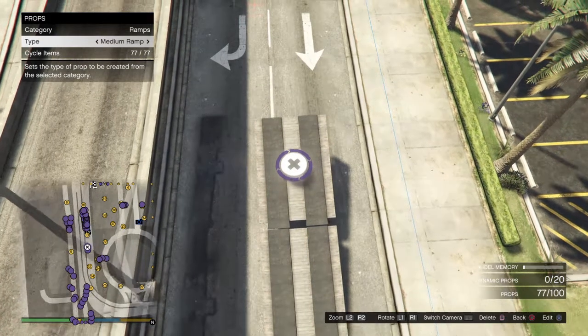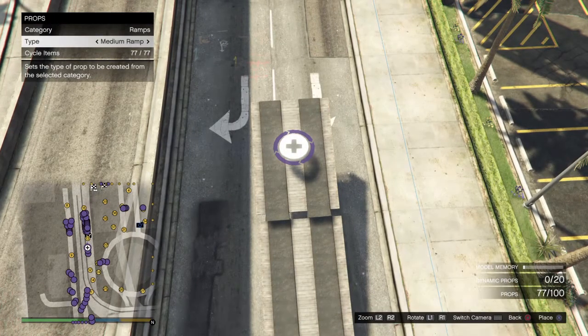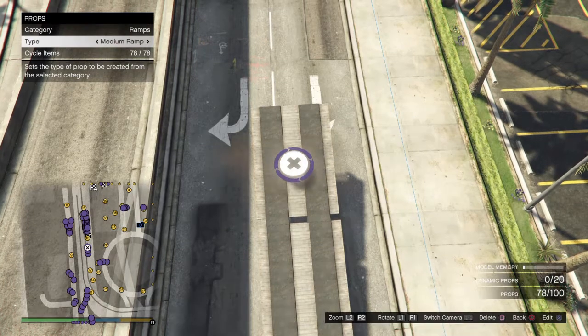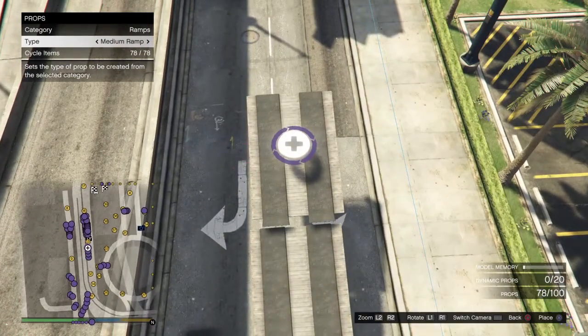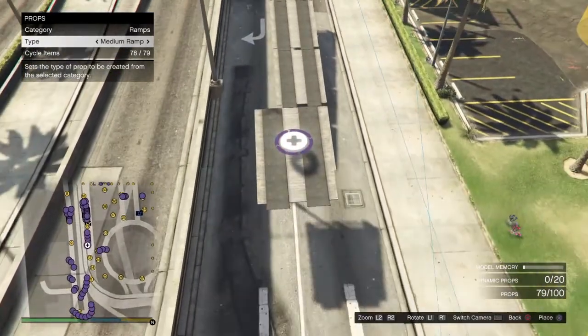First of all, what you want to do is build a ramp like this. Once you've planted down the first ramp — I recommend medium — you just scroll along like I'm doing here and it pops up. Plant it down when they're just about touching, and then you should get a really smooth ramp.